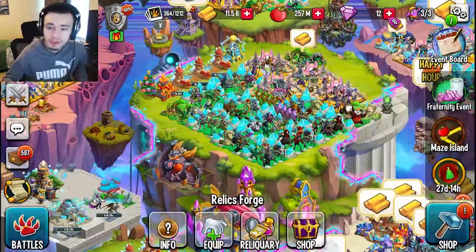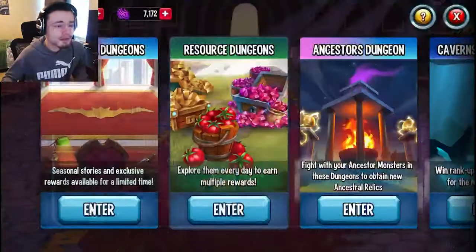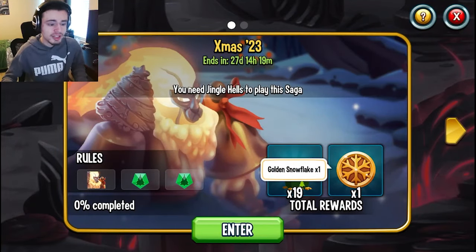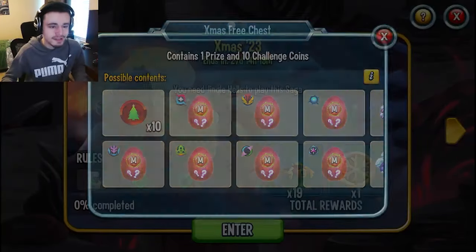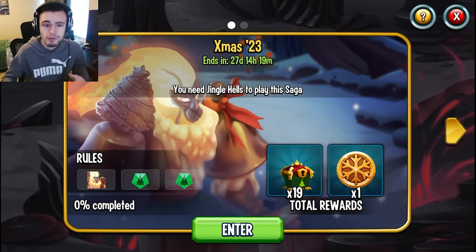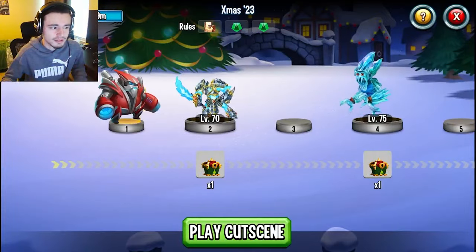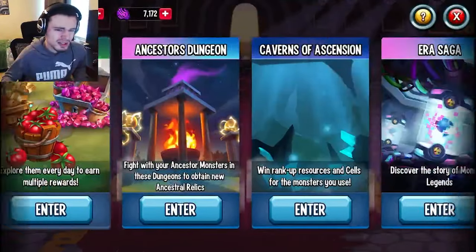You can also get Christmas chests out of dungeons. If you go into Seasonal Dungeons, you can see the Xmas 23 dungeon right here. You can get a golden snowflake out of it as well, but you can also get 19 chests, which is a lot. The only thing you need is Jingle Hose, so definitely make sure to get him out of the event — the Card Flip Challenge — and then you can go ahead and do this dungeon.